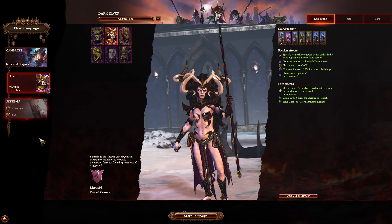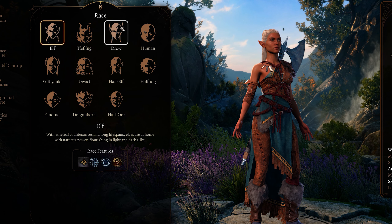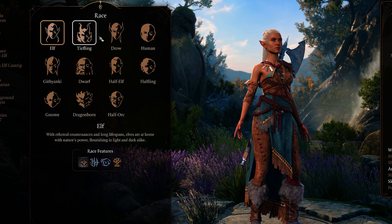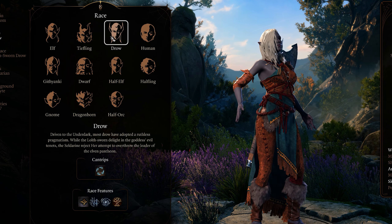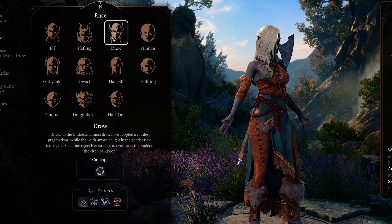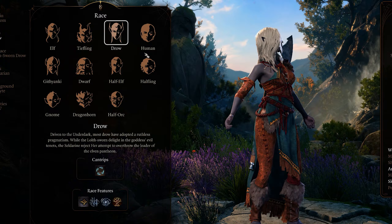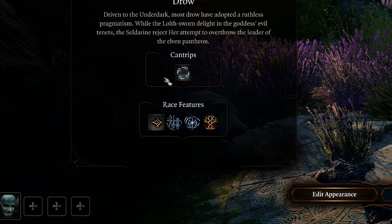For looks we're of course using Total War as reference, and oh my, what a reference it is. First up, Morathi is of course a dark elf, and the equivalent of that in Baldur's Gate is the drow. Now it's not a one-to-one either looks or lore-wise, as drow in Baldur's Gate are underground-dwelling spider worshippers, but visually they're a close enough match and personality-wise it's pretty close too.